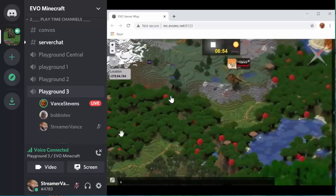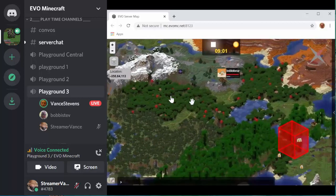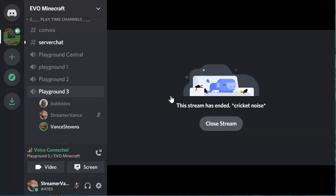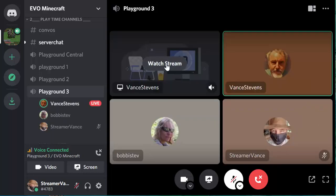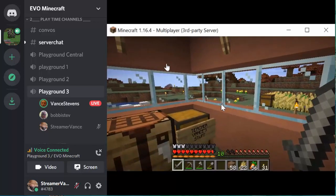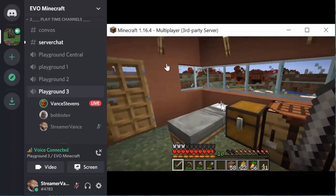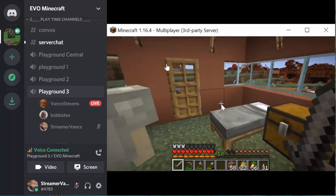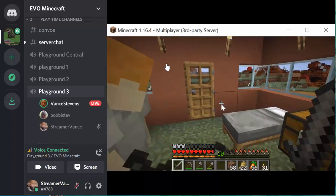We're going to go out and manage the sheep just for a little bit, and then go down to the village. We'll follow this path that goes there. I'm stopping sharing the map with the stream. Streamer Vance is now bringing up Minecraft on the computer. So, Bobbi, what do you want to do? Do you want to go out and feed some sheep before we go? Sure, that's always fun — they're so cute.